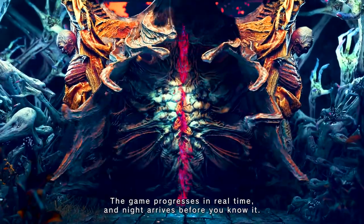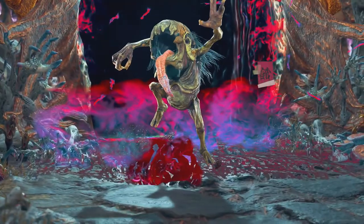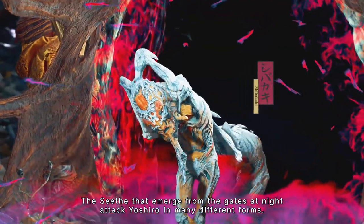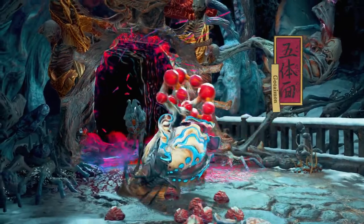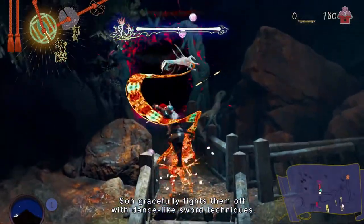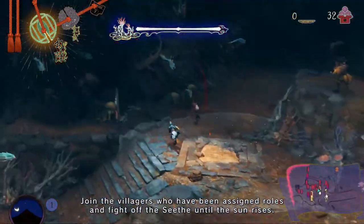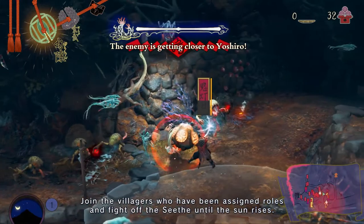The game progresses in real time, and night arrives before you know it. The seeth that emerge from the gates at night attack Yoshiro in many different forms. Sol gracefully fights them off with dance-like sword techniques. Join the villagers who have been assigned roles, and fight off the seeth until the sun rises.